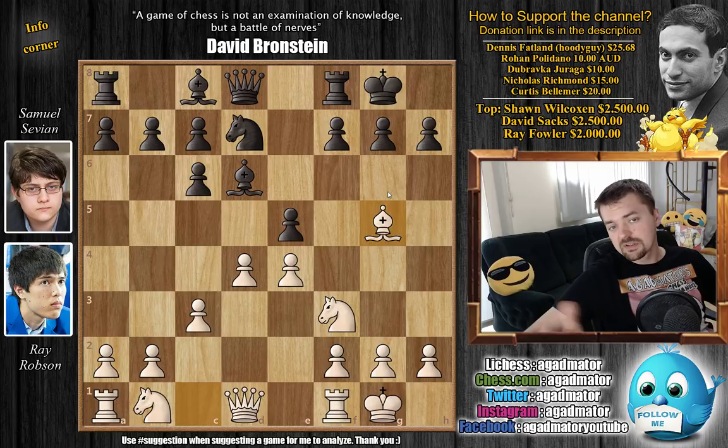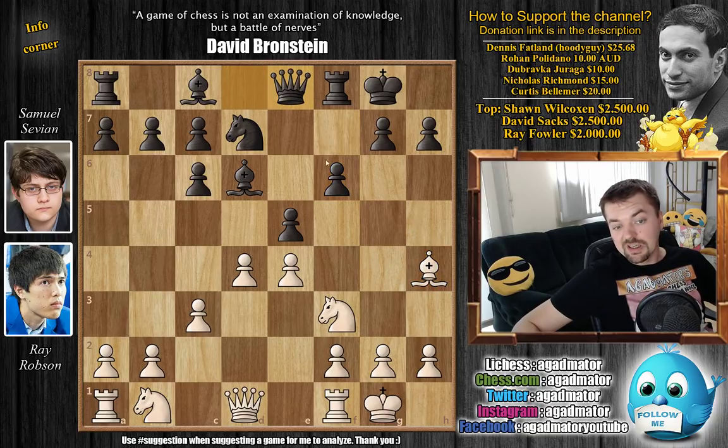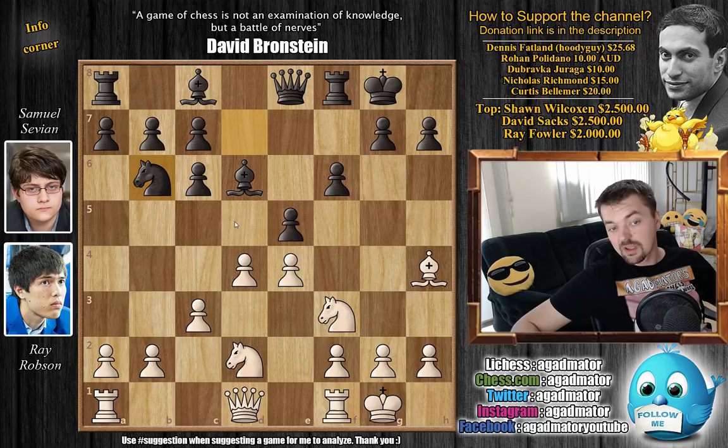If you were in Sevian's shoes here, knowing that AlphaZero played queen to e8, would you play the move AlphaZero played, or would you just play something different? Definitely a courageous maneuver. The bishop is challenged, now bishop to h4, and only now queen goes to e8. We have knight b to d2, and knight to b6 by black, freeing the light-square bishop, and the knight can now be developed on the queenside.